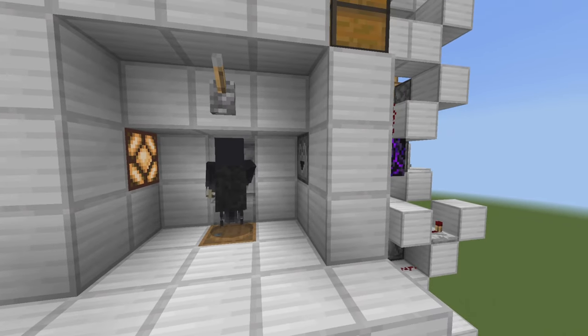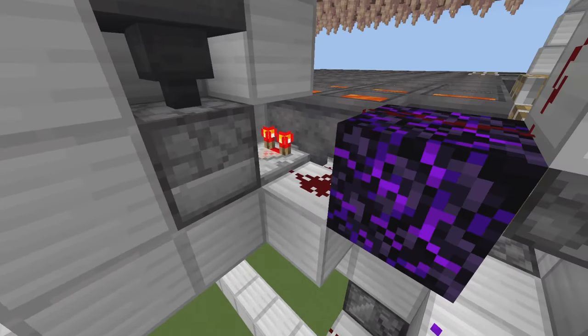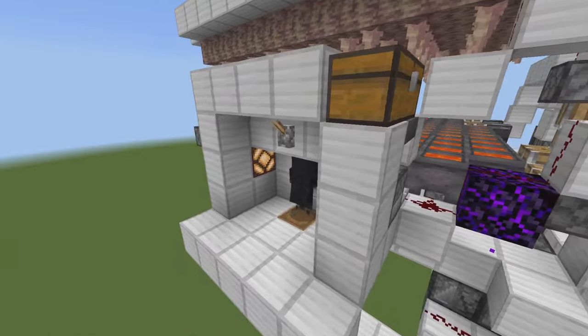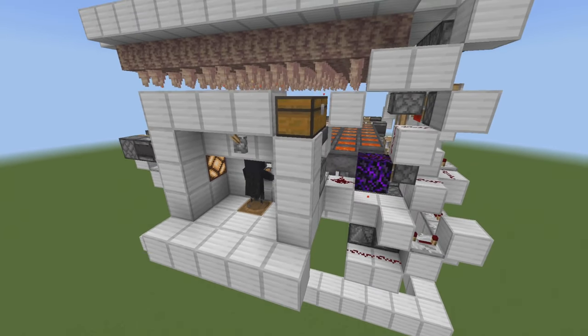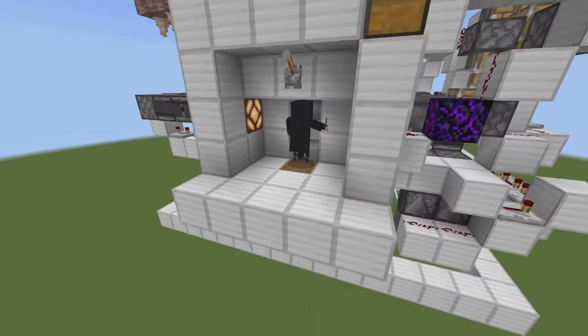I've logged into my second account and he's using the farm. Every time a cauldron goes by it spits out a bucket to him, and that's controlled by a comparator out the back. If the cauldron is not full it will not spit out a bucket, so it won't overload the player with a bucket if it's not needed.